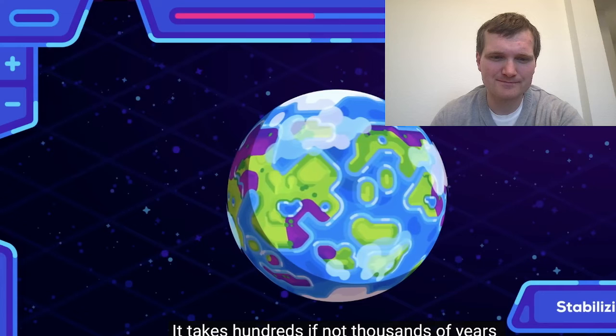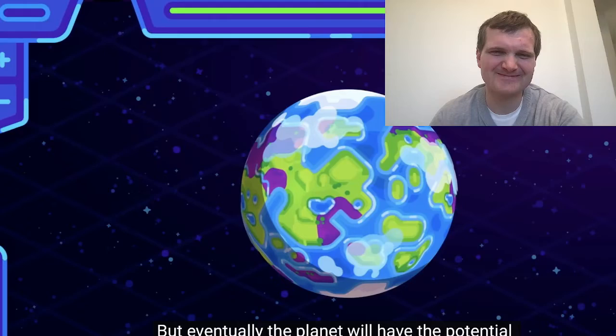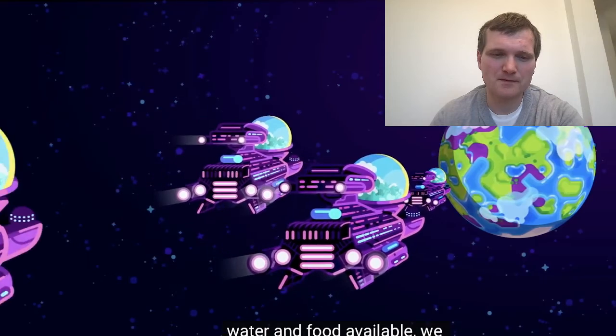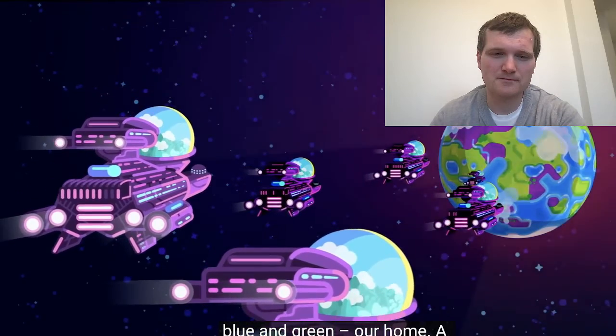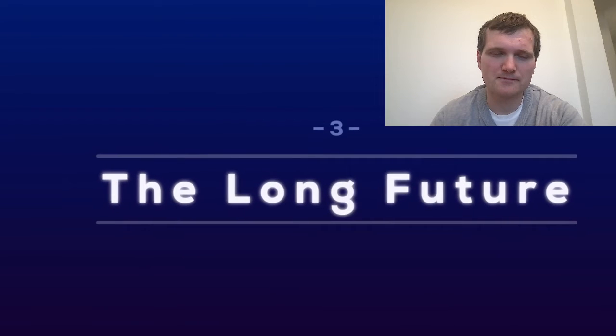The biosphere needs to be maintained to prevent it from falling out of balance. If plants grow too quickly and absorb too much carbon dioxide, the planet cools down too much. If key species die out, we could see populations collapse faster than they could recover. On Earth other species would move in to fill the void, but our Martian biosphere is not as flexible. It takes hundreds, if not thousands of years before Mars becomes a stable environment. But eventually the planet will have the potential to sustain large human colonies — with air, water, and food available, we can finally call Mars our home. A giant volcanic island in space. Challenge three: the long-term future.